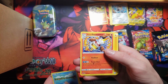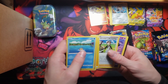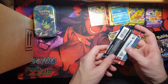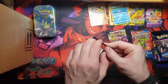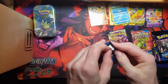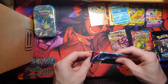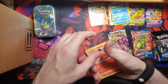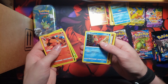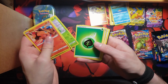Darkness Ablaze — hey, you usually get some stuff in here. Diggersby — that's a line like this is a Yugioh factory line. Galarian Darmanitan, Galarian Darmanitan. Here's a whole lot of nothing for you. It's Battle Styles: Gligar non-holo, Victory Bell.